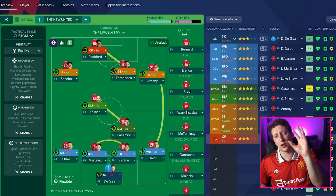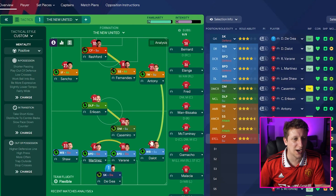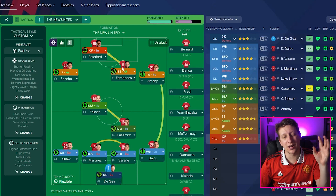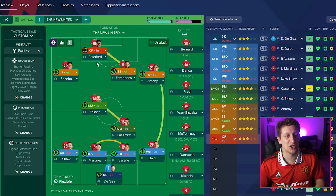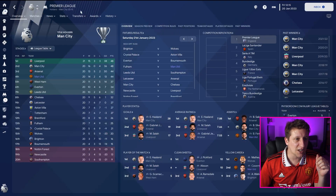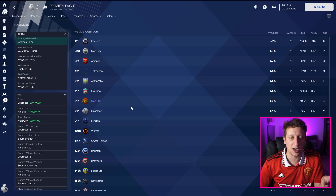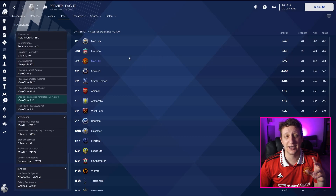Out of possession, we've got a high line, high press with a trigger to press more often, trapping outside, and trying to stop crosses whenever we can. That is the 4-2-3-1. The Ericsson role is quite debatable - Fernandez has become a bit of a playmaker, but I'd love to see him as that shadow striker again when Rashford is on the left. Now let's look at the stats: we haven't got massive possession - up to 55% which is about where Man United are.